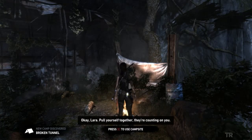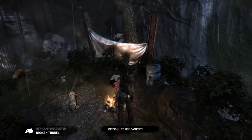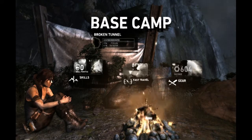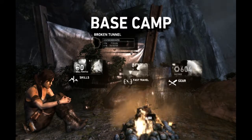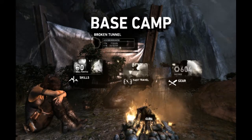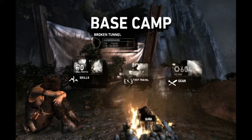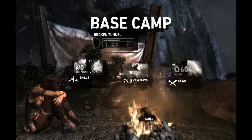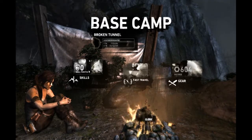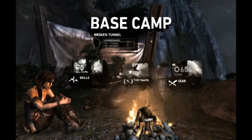Okay, Lara. Hold yourself together. They're counting on you. Okay, well we're going to stop at this campsite for now, this base camp, unless she has something to say in her diary. She doesn't. We've seen a bit more of the story there, especially Roth and the lady I don't know who we met earlier — I've forgotten her name now — having an affair, possibly. We don't know. That could come into play a little bit later on. We will find out in the next episode of Tomb Raider, or maybe a few more. Well, thank you very much for watching. Leave any support that you can. And I'll see you next time. Bye-bye.